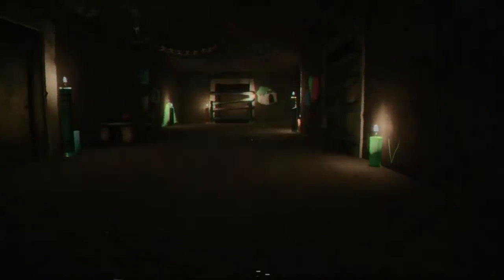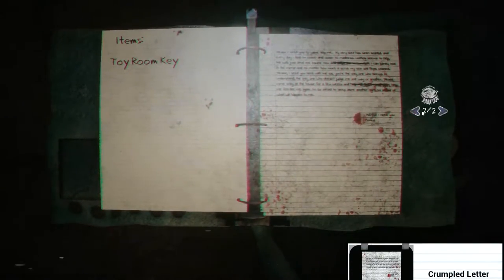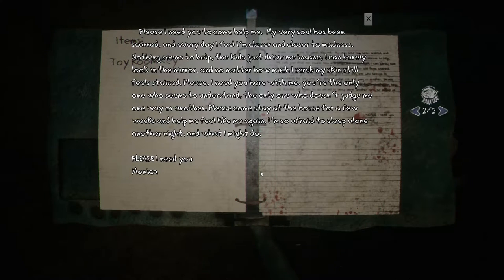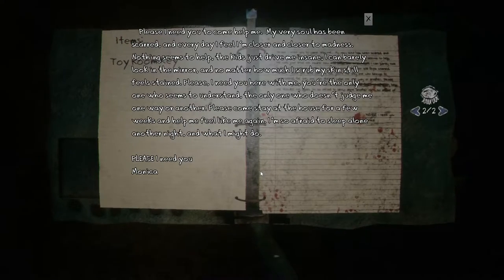Oh hello! Okay, somebody's in there I think. The door is locked. Okay, another note. Oh please — I need you to come help me. My very soul has been scarred and every day I feel I'm closer and closer to madness. Nothing seems to help. The kids just drive me insane. I can barely look in the mirror and no matter how much I scrub, my skin still feels stained. Please, I need you here with me — you're the only one who seems to understand, the only one who doesn't judge me. Please come stay at the house for a few weeks and help me feel like me again. I'm so afraid to sleep alone another night, what I might do. Please, I need you, Monica. That's sad.